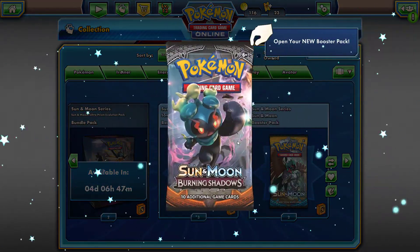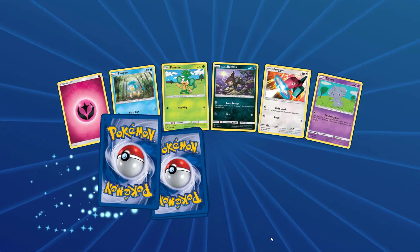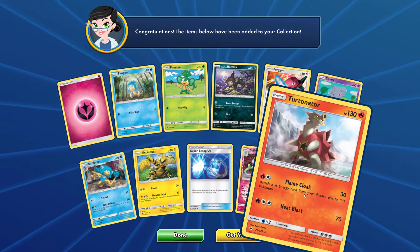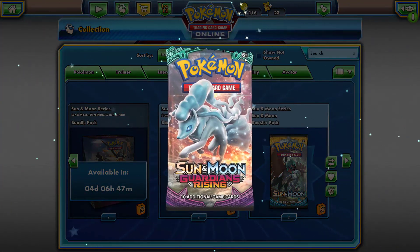Moving on to Burning Shadows, then I have two Base Set and three Guardians Rising. Can we get a Lele in three packs? I highly doubt it, but if we get something else that would be okay with me too. In this Burning Shadows pack — it's going to be a Turtonator, regular rare. Nothing special there.